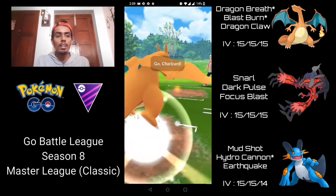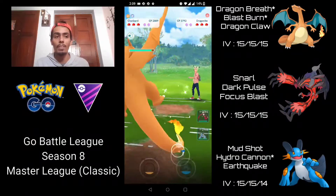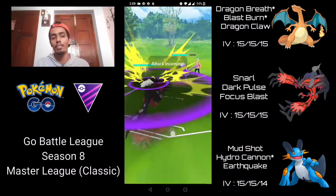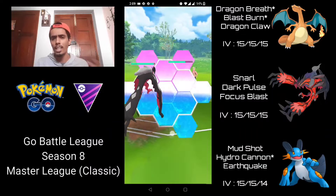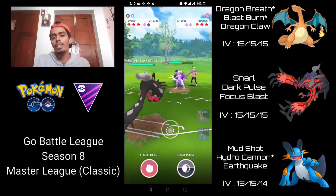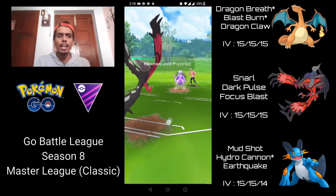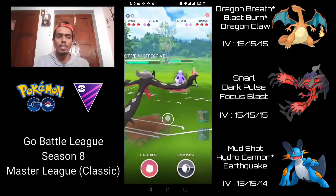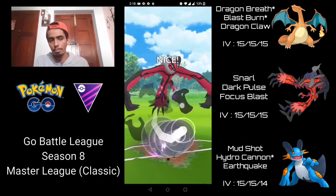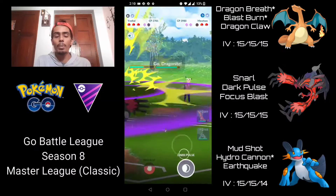We have Charizard against a Dragonite — this is exactly why you want Dragon Breath on Charizard, doing super effective damage. They make a switch into their Shadow Mewtwo, which I can line up against my Yveltal. I'm going to shield this just in case it's an Ice Beam, but it ends up being just a Psy Strike — so I wasted a shield there. Psy Strike is double resisted because of the Dark typing. I let it go through, over-farm past two Dark Pulses, then go for the Dark Pulse straight away — super effective because of Mewtwo's Psychic typing.